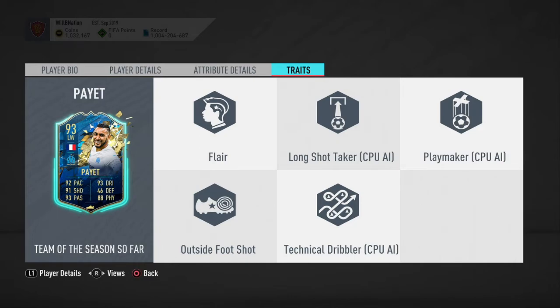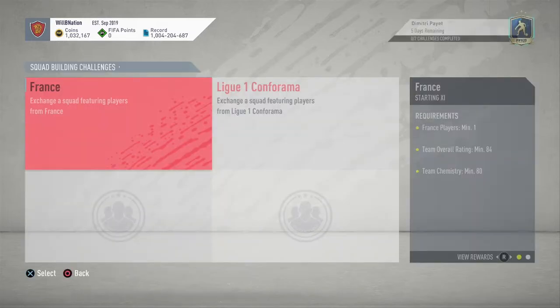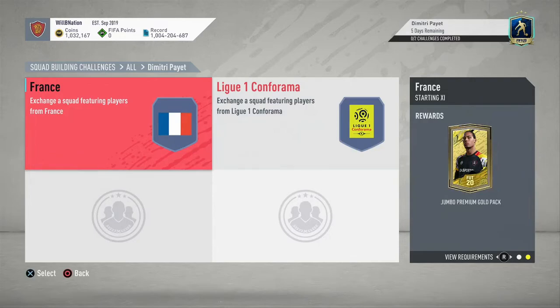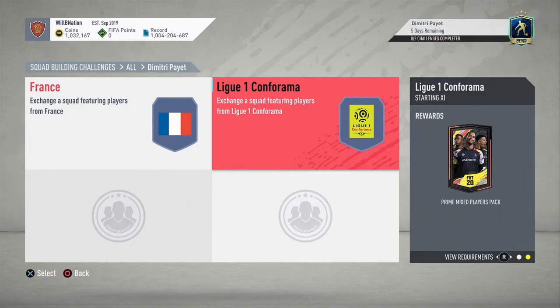Overall this card looks very, very good. It all comes down to cost and whether it's a worthwhile investment. For the SBC, you need two squads: the first requires a French player in an 84-rated squad with 80 chemistry, rewarding a Jumbo Premium Gold Pack. The second requires a Ligue 1 player with a Team of the Season So Far or Team of the Week player, an 86-rated squad with 70 chemistry, rewarding a Primix Players Pack.